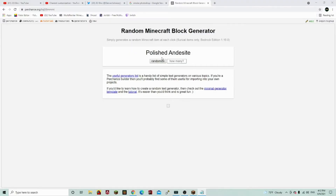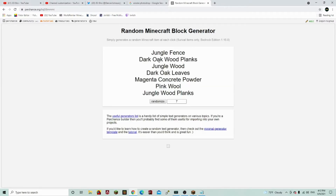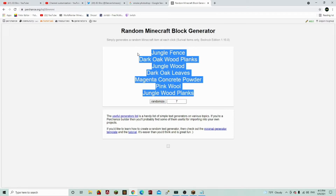We're going to do seven blocks. Jungle fence, dark oak wood planks, jungle wood, dark oak leaves, magenta concrete powder, pink wool, jungle wood planks. What is with all the jungle stuff?